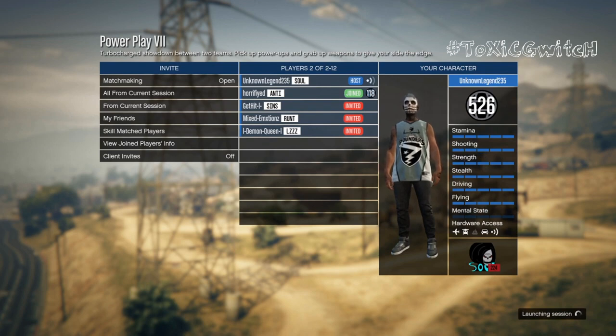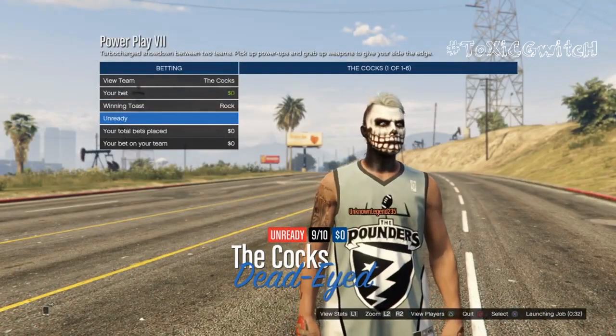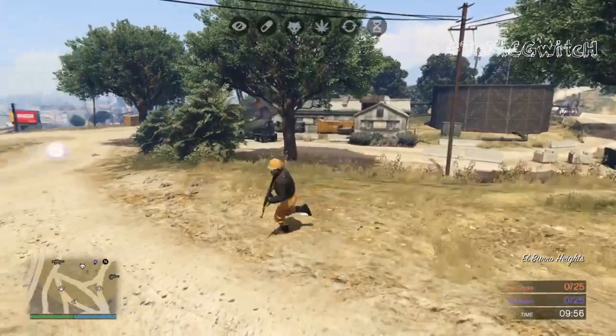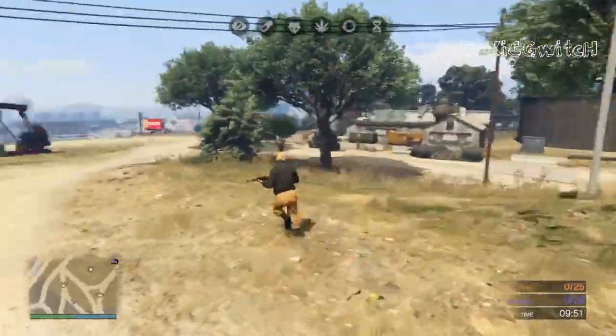Once your friend joins, go ahead and start it. I'm assuming the more players you get in here, you'll have more options or more colors, if it works how the collection time methods do. You want to just pick a team and go ahead and start the job. As you can see here, I have spawned in with the orange joggers on this character.